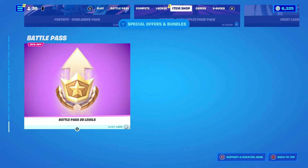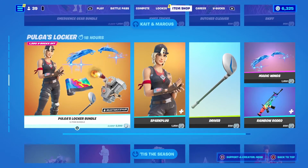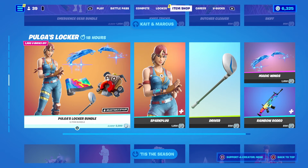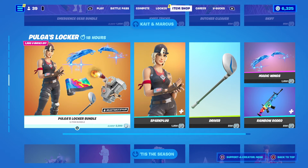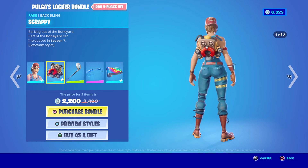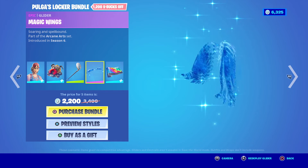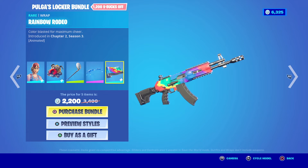Of course, we still have our Tis the Season section and it keeps growing and growing. We have Polga's Locker Bundle added in today, which has the Spark Plug Outfit, the Scrappy Back Bling, Driver Harvesting Tool, Magic Wings Glider, and the Rainbow Rodeo Wrap — all for 2,200 V-Bucks, which is 1,200 off the total.